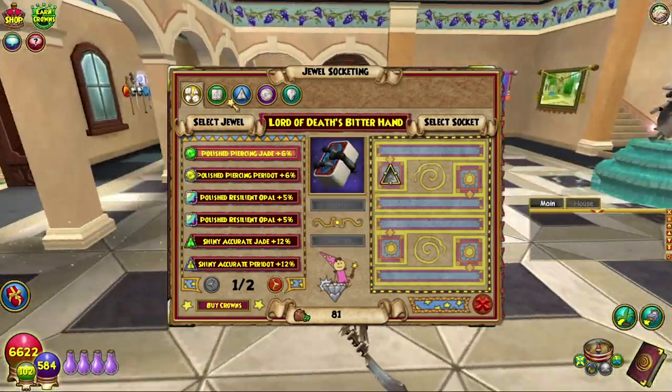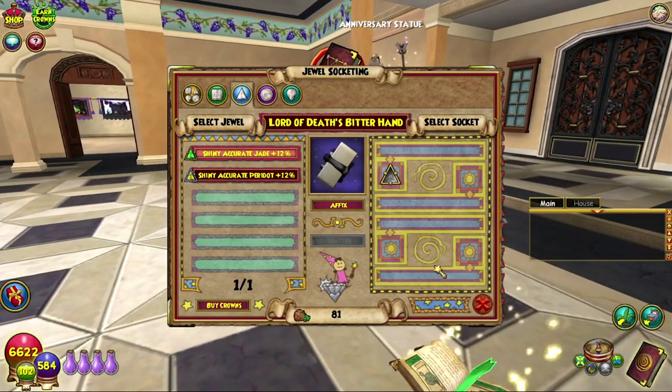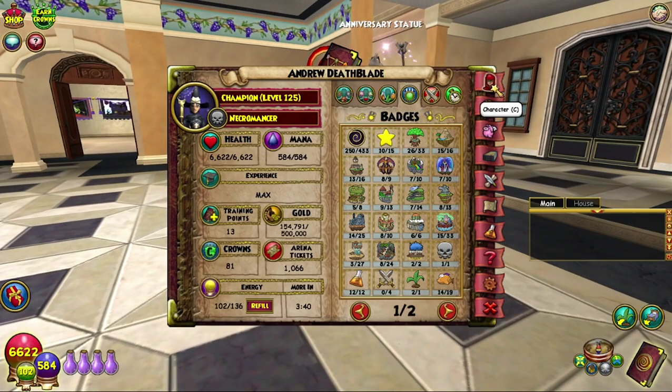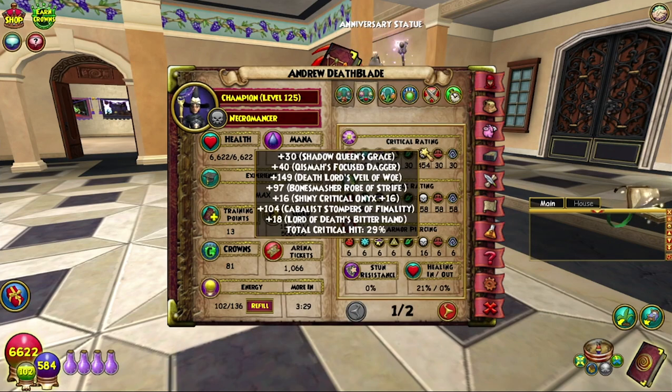What we will be socketing in here eventually is a power pip duel, because by the time this has gone up, you saw me getting my Kabbalah's boots, which brings my damage up to 134, my resist up to 51, my accuracy down to 28, which is one less. Not too big of a deal.